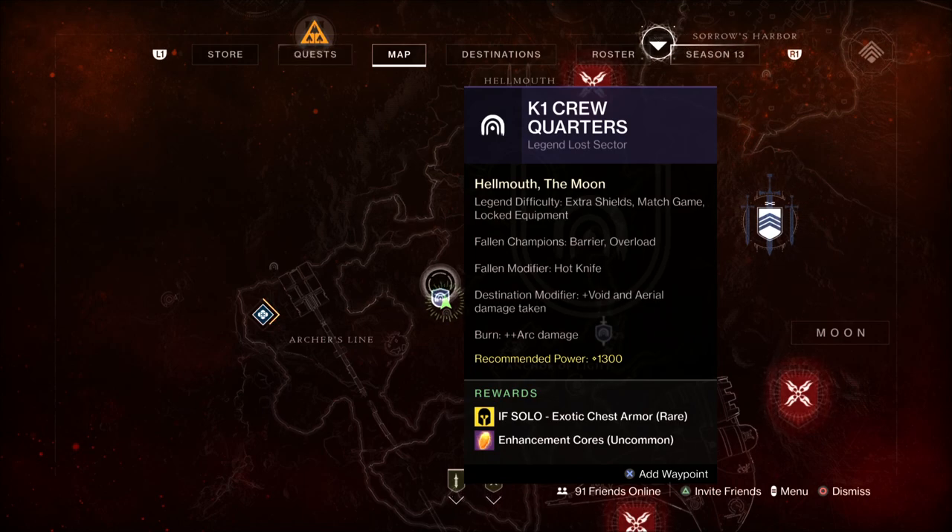If Titan is your main, you must be doing this today if you haven't already got this chest plate. As long as you're around 1280-1290 power you should be able to do it solo — it'll just take a little longer. If you're 1300 power, this can be done in five to ten minutes very easily.